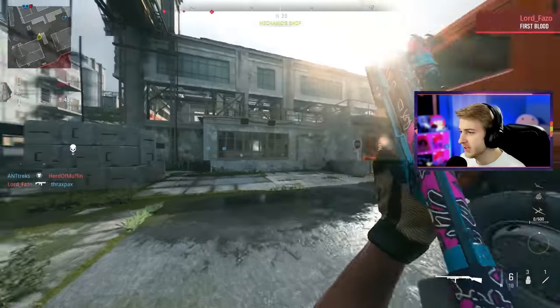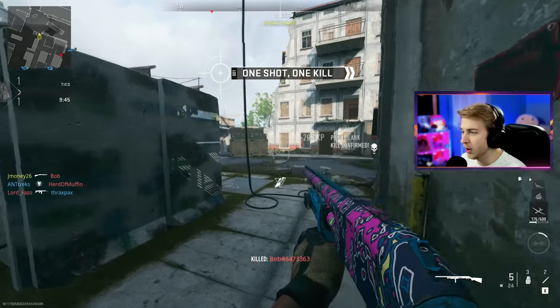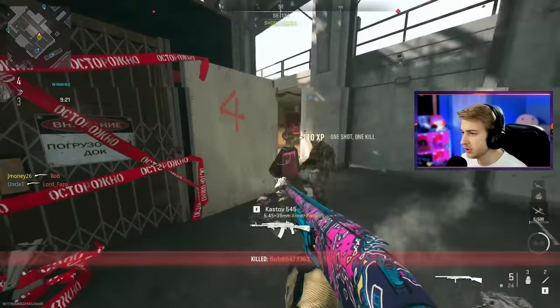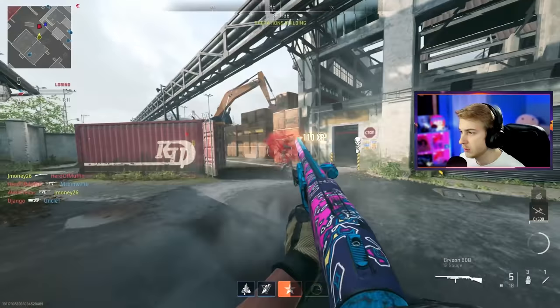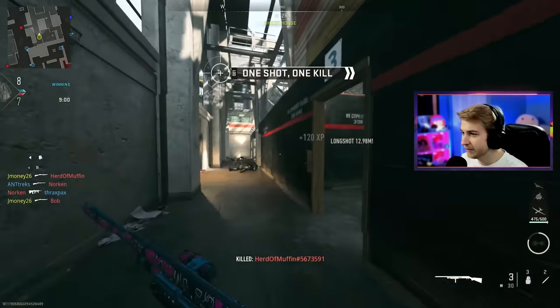First game here is on Farm 18. This is the perfect map for using a shotgun, and we're already one kill into our progress. Now let's try to keep that progress going. There's another one, and another. Just seven more - make that six. Five. This thing's nice. The shotguns are kind of fun.